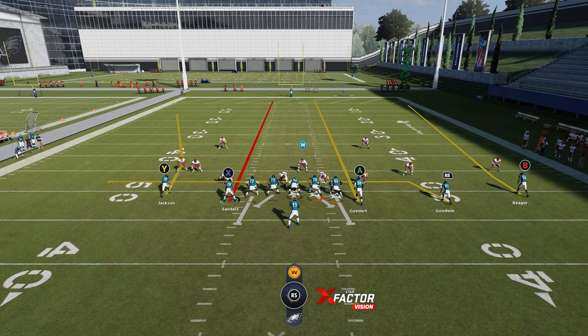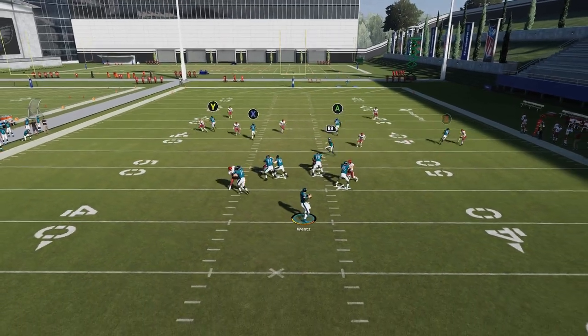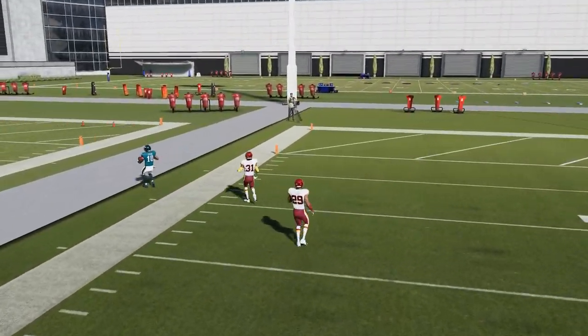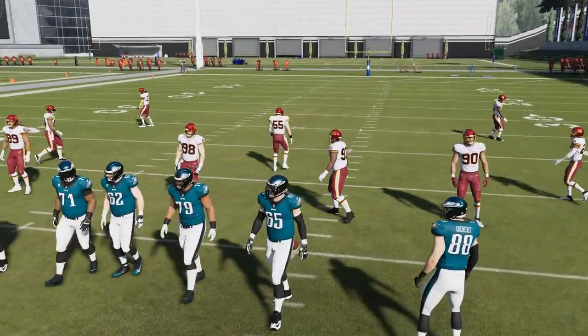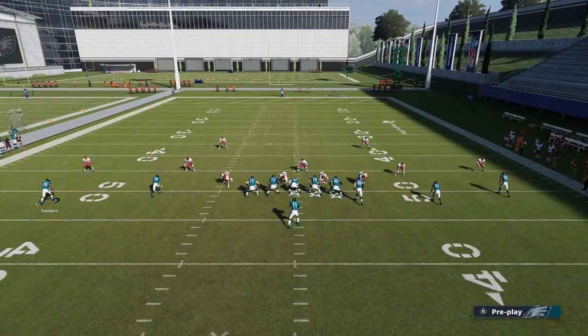You're just going to motion in the running back, streak him and the tight end, and put the RB route in a drag. That's really all you have to do and you're going to have a pretty instant one-play touchdown against cover two, just as long as you stay in bounds — which I did not do. But you can see he gets outside the coverage. If I ran that to the open side of the field, it'd be even easier. So I'm just going to do that real quick to show how easy this can be a touchdown.